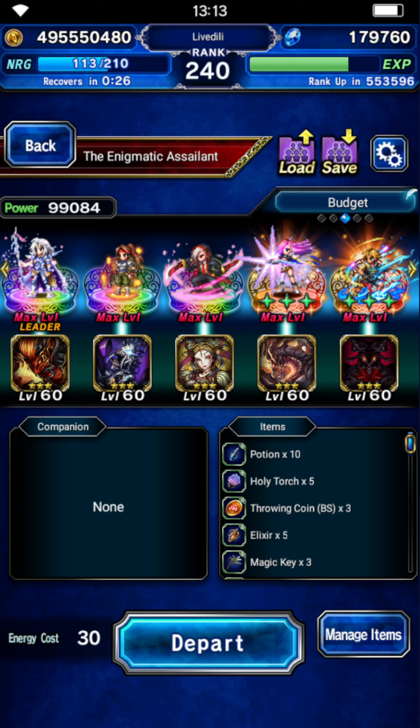Hey everyone, let's do another budget run for the Enigmatic Asylum, because people have been in trouble reproducing my former strat with Aerith. My old Aerith strat — well, you gotta have guts on Aerith. But if you don't have it, this team is brain dead. You can do this with all 7-star units even; it just takes very long, and you will never take a single point of damage.